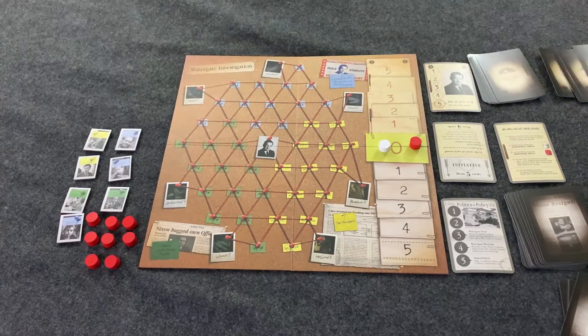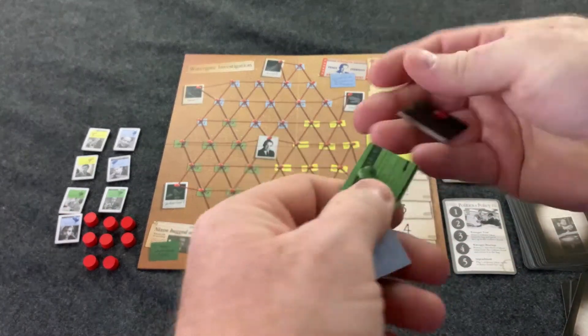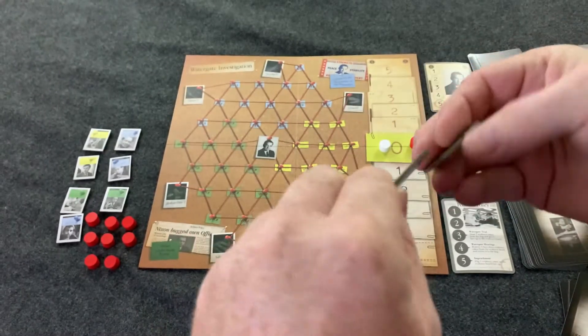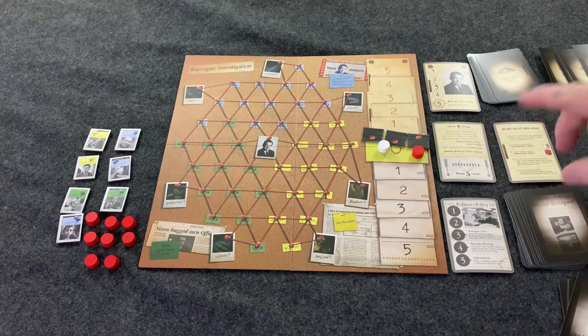Before the round begins the Nixon player draws three pieces of evidence from the bag. Nixon only looks at the colors of them and then flips them upside down and places them here. So the Washington Post doesn't know what colors of evidence are out there, but Nixon does.